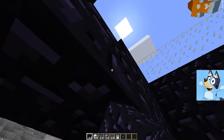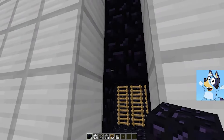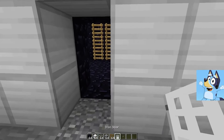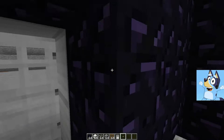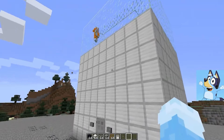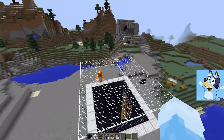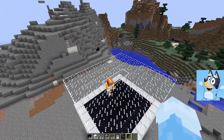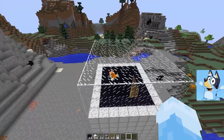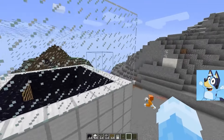Mom, what about the door? We can't leave the entrance open — the evil Bluey family could get in and ruin everything. You know that old iron door from the garage? It's just the right size. And we need buttons to open and close it — we can make them out of old toy cell phones. Daddy, can you help me take the door off its hinges? It's so heavy. Now we have to attach it to the tower. Hand me the screwdriver, please. The door's in place. Now the buttons — the red one will be for opening and the green one for closing. Done. Now our tower is a real fortress. With strong walls, a glass roof, and an iron door, the evil Bluey family won't get through.